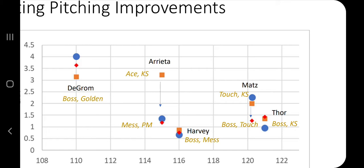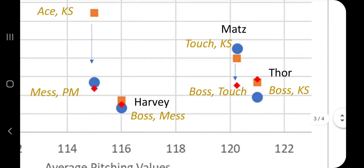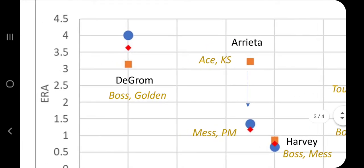Arietta — I changed them back in May from Kill Shot to Mess PM, and you can see a substantial improvement. Mats went from Touch Kill Shot to Boss Touch, and you can see a noticeable improvement as well — probably because you went from one of the four good skills to two of the four good skills, versus before having none of them.